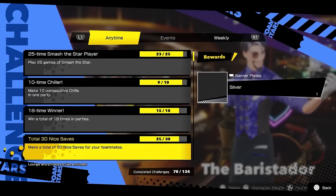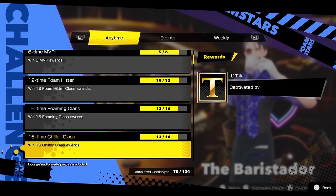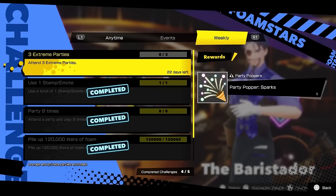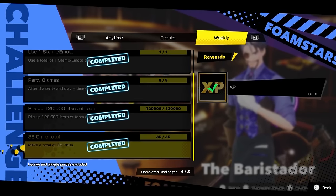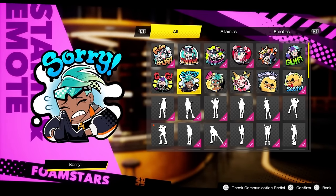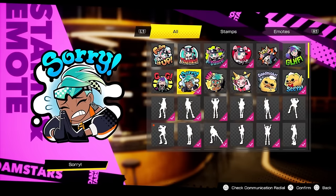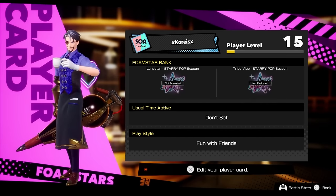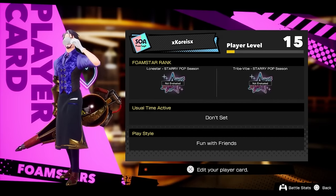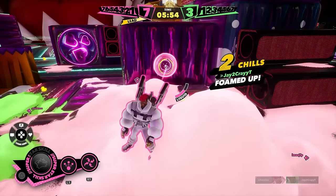Like many live service games, Foam Stars features daily and weekly challenges. These are well worth paying attention to thanks to the variety of prizes offered. Unlocking XP boosting items can help accelerate towards energy stones for Bubble Gems, and it's also a great way to unlock cosmetic items. There are banner icons and plates for each character to unlock, new titles to earn, digital stickers, and cool new slide boards to be had. It's also how you can earn additional music tracks, new emotes, and more. As long as you're out there foaming up the competition anyway, you may as well earn a few rewards for your trouble.